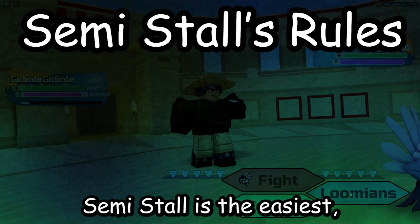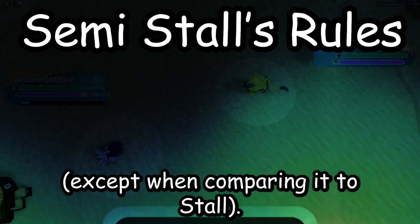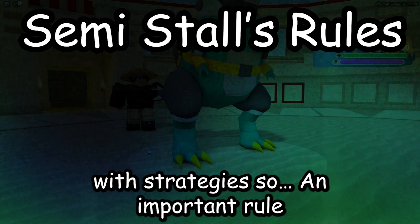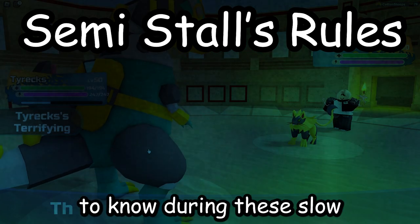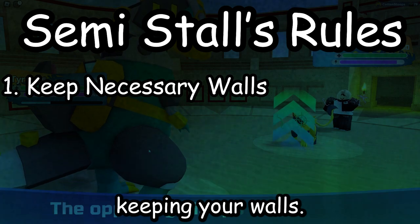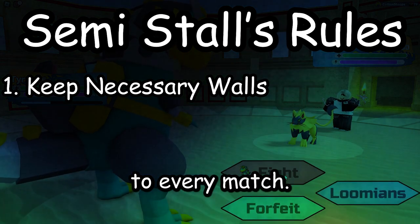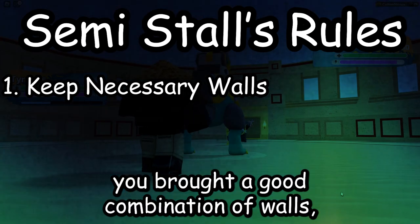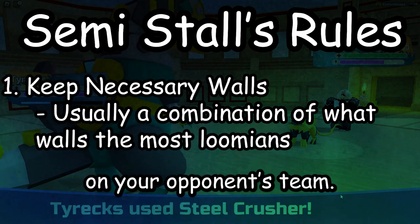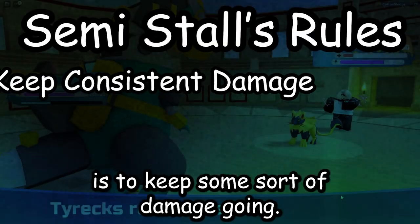Unlike other playstyles, semistall is the easiest but slowest strategy in the game, except when comparing it to stall. An important thing to know during these slow-paced matches is you need to keep focus on keeping your walls. Because of the 5 teammate slots, you cannot bring every wall to every match. Assuming you brought a good combination of walls, you need to bring what walls the most cleaners, sweepers, or wallbreakers on your opponent's team.